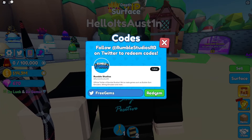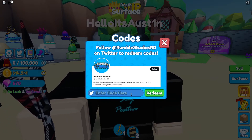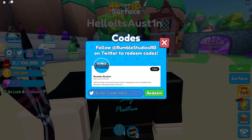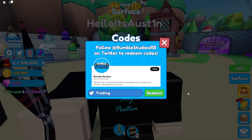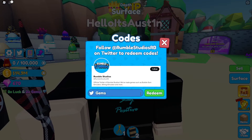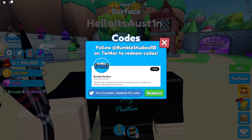We got code 'free gems' — that's going to give you guys some actual gems, which is really cool. We finally get something other than luck boosts. Then we have 'trading', which gives 250 gems, and code 'gems', which gives you 50 gems. Really cool.